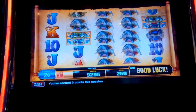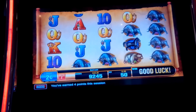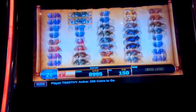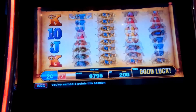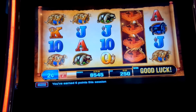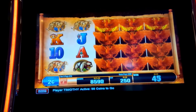Big bet. There is a special feature if we land one of the phoenix symbols — when we land one of the phoenix symbols. There it is! That's pretty good, now it's on the big bet.